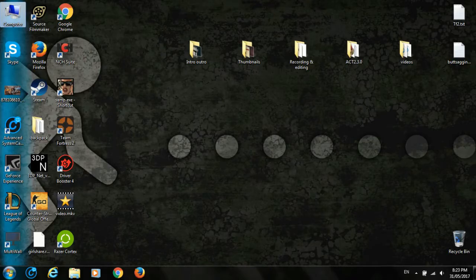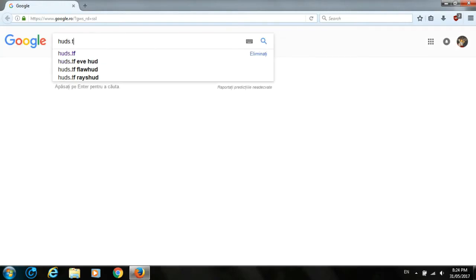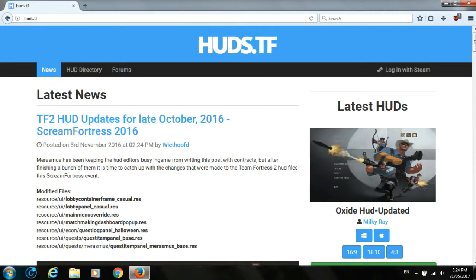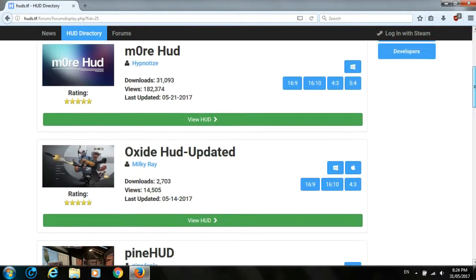So now I'm going to show you how to install the HUD. You just go to Mozilla Firefox or any browser you have, but first you have to have your game closed. Type in here 'hud.tf' — you're going to have the link in the description so check the description below. Now we're going to the HUD directory section and you can see right here there are lots of HUDs.